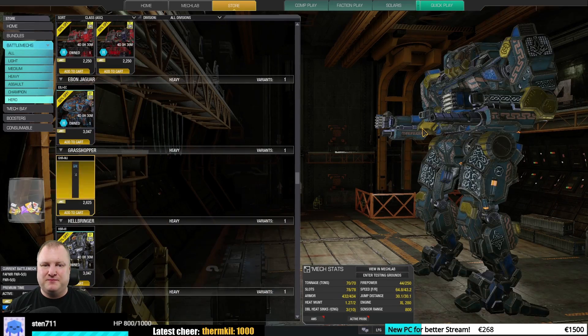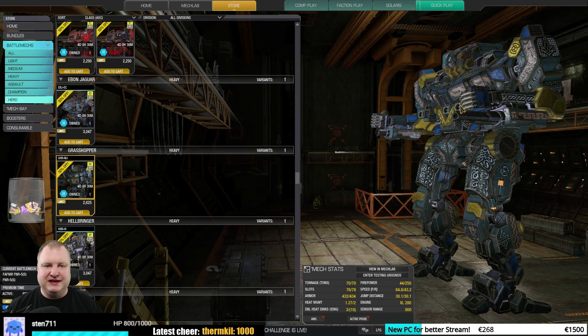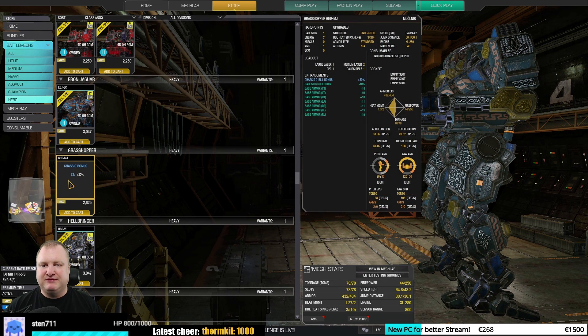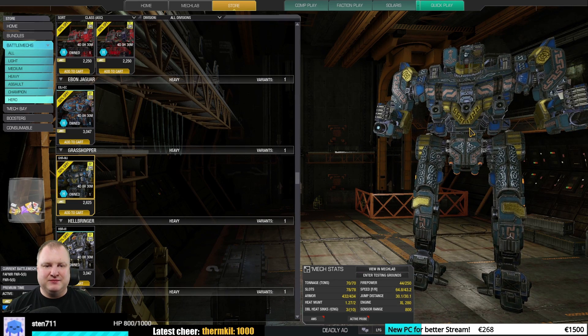The Grasshopper Mjölnir — this is the only Grasshopper, I believe, that can run a ballistic in the left arm. It has a nice paint job, but all the other Grasshoppers can do the same thing, if not better. So interesting, yes — okay, definitely yes — but it's a little bit of an odd thing.